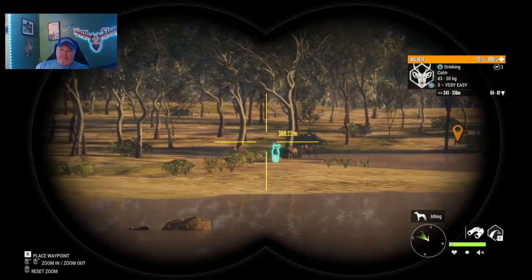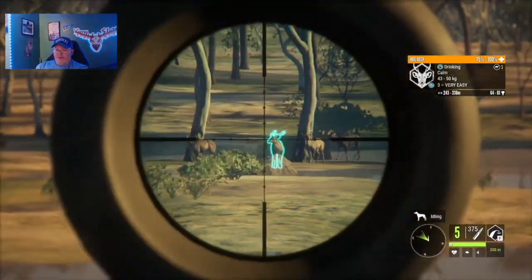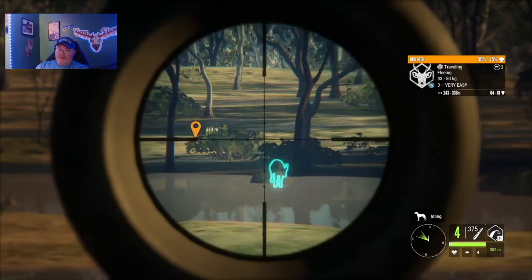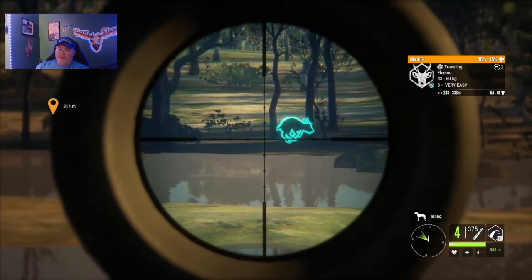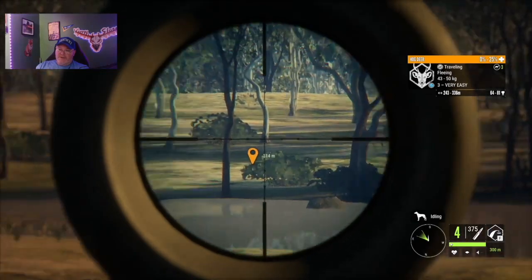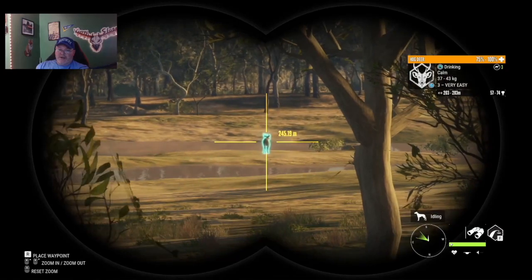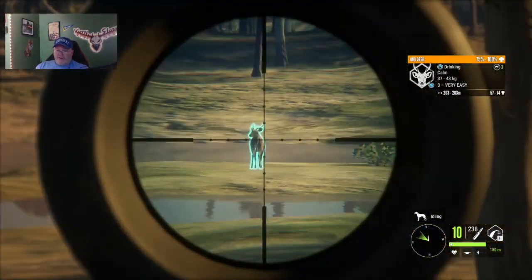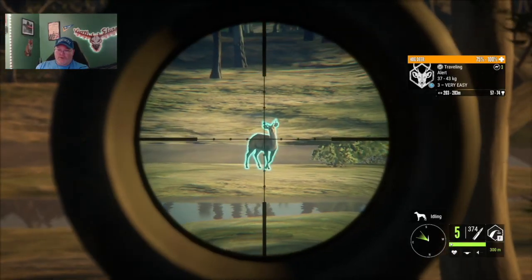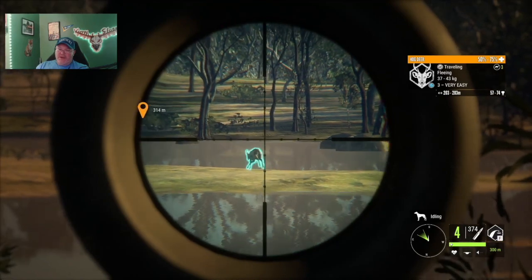Look at all the hog deer. In the name of science, we're going to see what a 300-meter straight-on shot does. Is that going to penetrate through? I think we got a lung from that - we did. That's actually not bad. It's just not going to fold them up and pass the harvest check, I don't believe. He's still drinking, calm. Let's turn him around. 300 meters - I'm a smidge low, we might have hit that bone, but I think we're okay. There we go - two male hog deer down at this lake, two level threes.